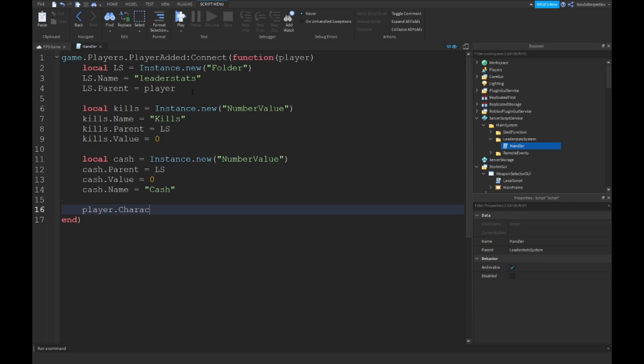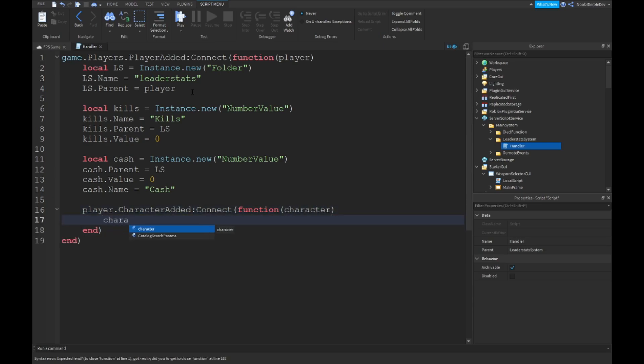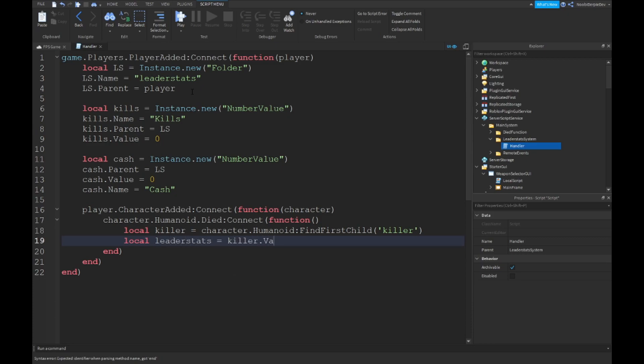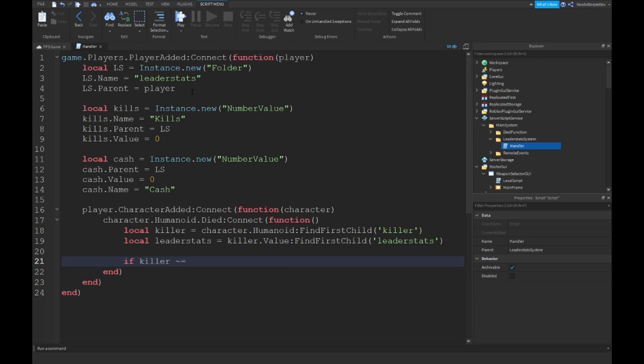Then player.character added colon connect function character, humanoid.died colon connect function. Local killer equals character.humanoid colon FindFirstChild 'killer'. Local leaderStats equals killer colon killer.value colon FindFirstChild 'leaderStats'. If killer is not equal to nil and killer.value is other than nil, then...